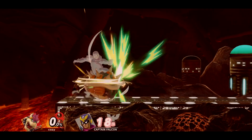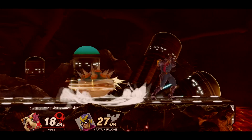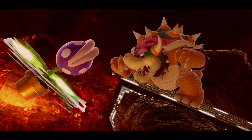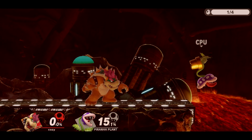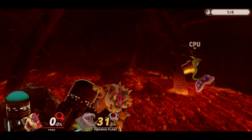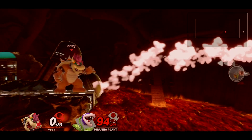Up B is arguably Bowser's best out-of-shield option, so get used to using it fairly often — though like everything, you don't want to overdo it. Bowser is a lot better at KOing opponents trying to recover from below the stage, so whenever you have them off stage you want to try to force them to recover low. This can be done by either taking their jump beforehand, or baiting them to go low by faking an aggressive edge guard option, then landing back on stage and trying to two-frame or punish their recoveries.